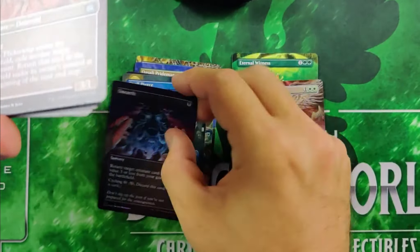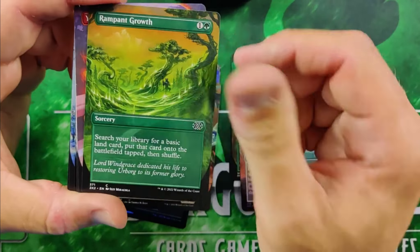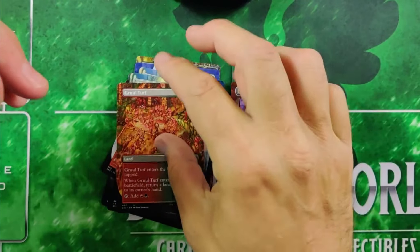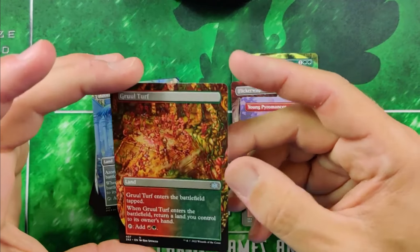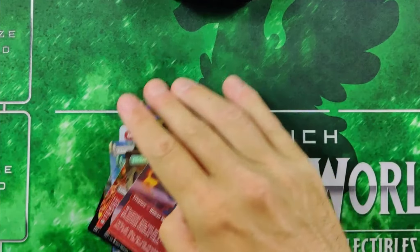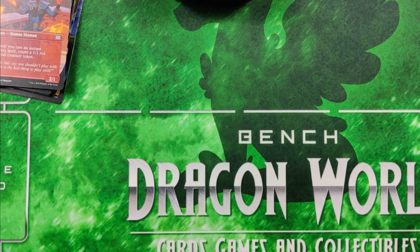You get cards like Eternal Witness — two or three bucks. Full art cards: Flickering Wisp in foil is holding a few dollars, Spell Pierce, Unearth in foil, another Flicker Wisp, Rampant Growth at a buck or two, Young Pyromancer — really nice. Montessori Swiss Spirit is a common in full art actually holding a couple bucks. And I got four of the lands, one in foil. These lands are really sought after. I think they're going to age pretty well. I really like the Gruul Turf — just wild art with all those vines.